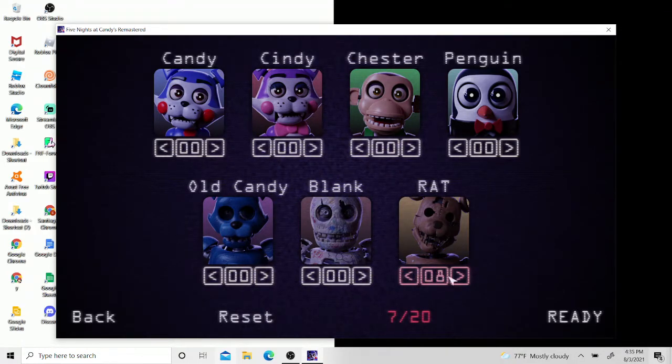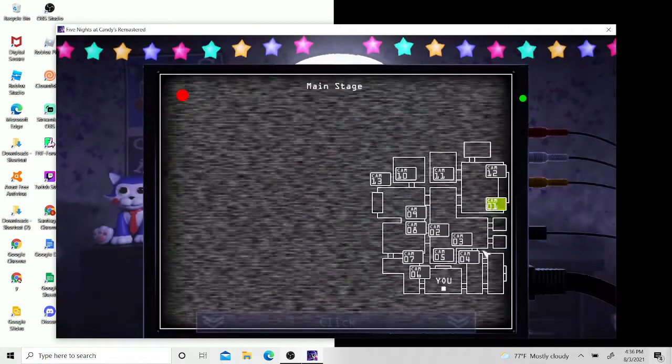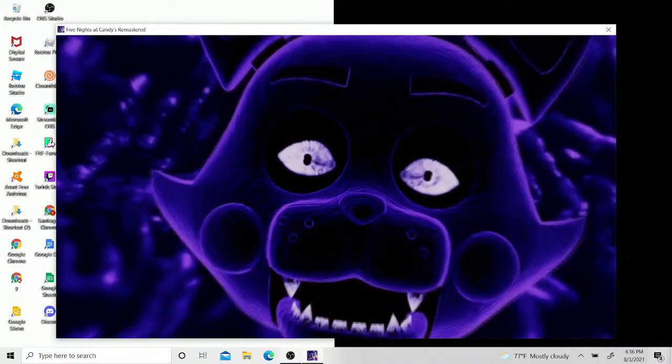Now let's get into Shadow Candy. I'll show you a couple of things while we're in the game. I'm going to enter my code — this only works for me since I've played this night a lot. I might not beat it first try because it is kind of difficult, but when you know what to do it's really easy. You start by going to camera 1, closing out, and that's how you begin the night.